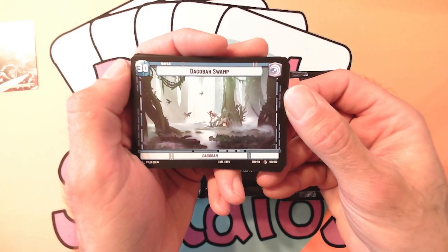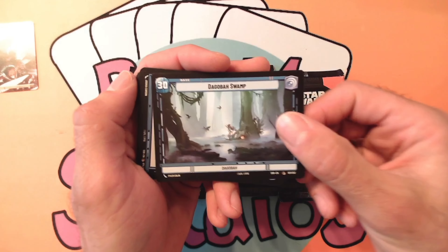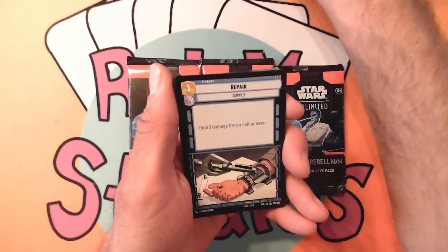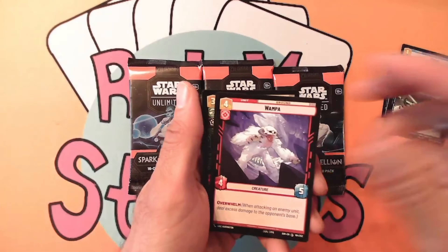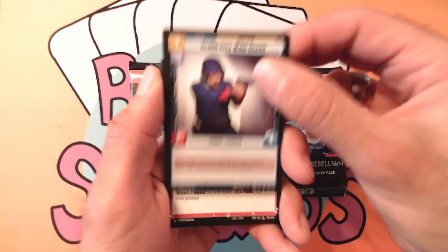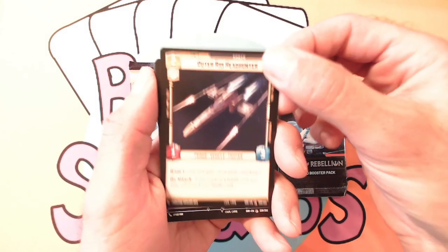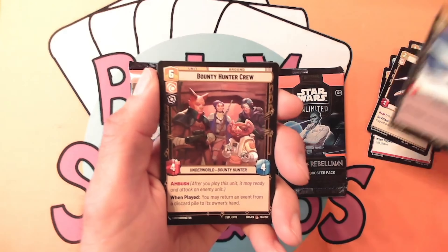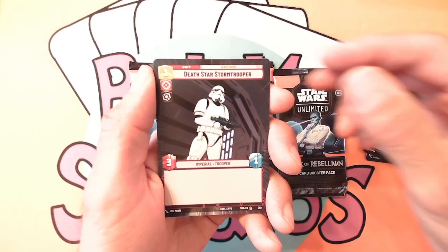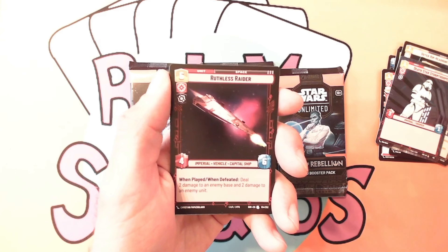We got the Kabang Swamp training ground for Luke Skywalker, we got Repair Supply, we got the Wampa, we got the Super Laser Technician, Cloud City Wing Guard, spec-for soldier, Outer Ring Head Hunter, Vapor Probe Droid, Bounty Hunter Crew, Death Star Stormtrooper. Hyperspace — very nice! We got the Ruthless Raider.